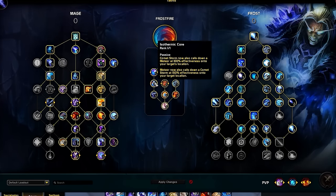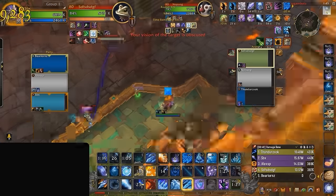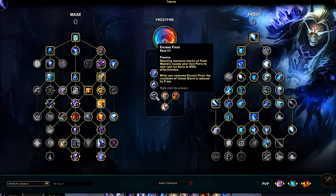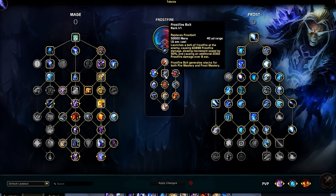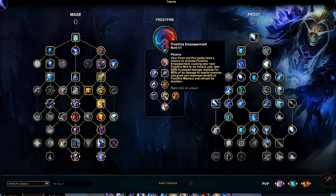Next, we have Isothermic Core, which summons a Meteor on the target you used Comet Storm on. When you single a target out during your Shatter combo, you'll deliver massive burst, since Meteor splits damage evenly based on how many targets it hits. For the last talent on the left side, we have Excess Frost for even more Shatter action with Flurry upon reaching max Frost Mastery stacks — your Flurry applies an Ice Nova on the target the moment it lands, plus additional cooldown reduction on Comet Storm. Coming back up the tree, we have Frostfire Bolt, replacing Frost Bolt with an even better, more enhanced version. With our build prioritizing instant cast damage, we'll heavily rely on Frostfire Empowerment to make this spell instant cast as well.